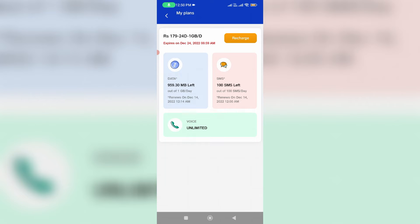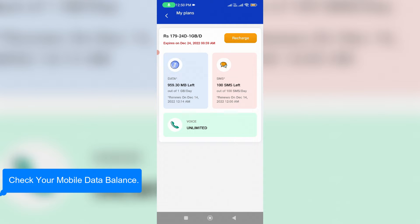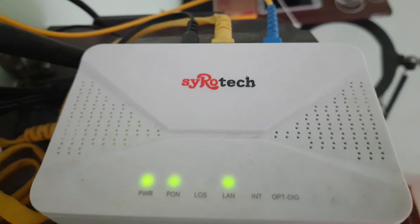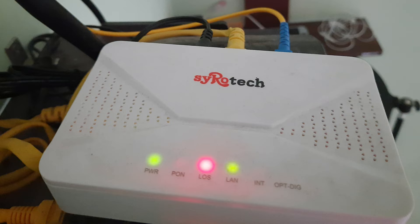After you've done these steps, check your mobile data balance to make sure you have sufficient data, because sometimes this issue occurs due to insufficient data balance. If you are a WiFi user, check your router indicators — if all lights are green. If any red light shows, there may be a problem with your fiber cable.